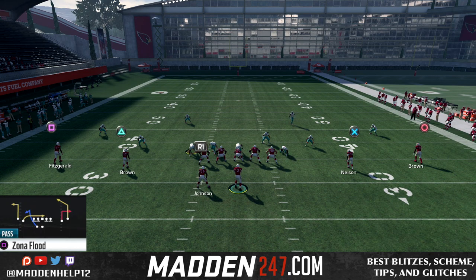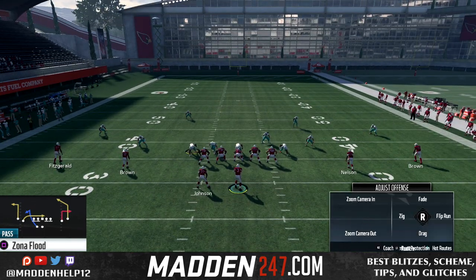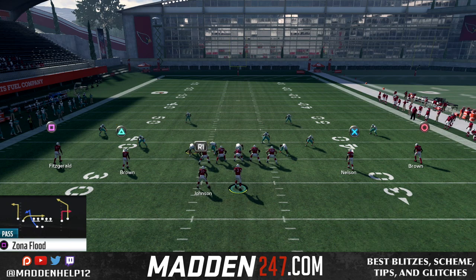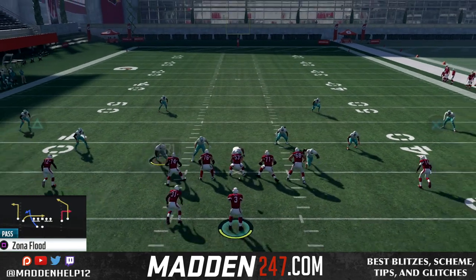The adjustments you want to do is put the left receiver on a slant route, and the right slot receiver on a zig route. And then you can either block your running back or put him on a quick little out route if they're sending a heavy blitz with no one in the flats.